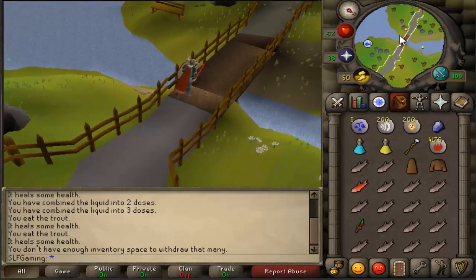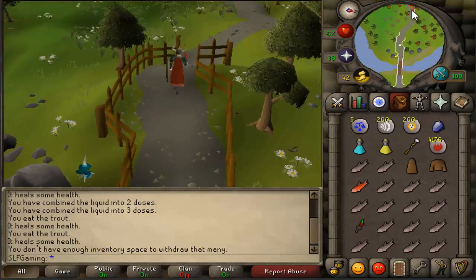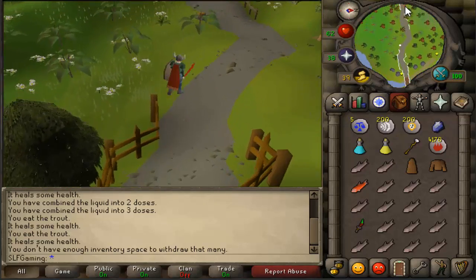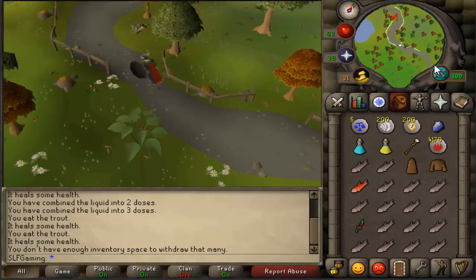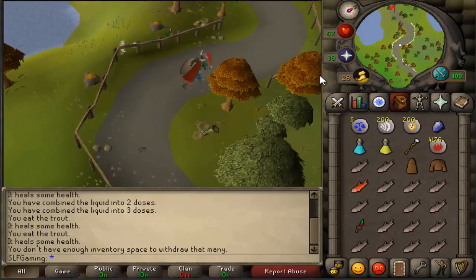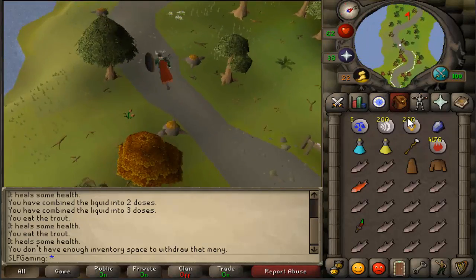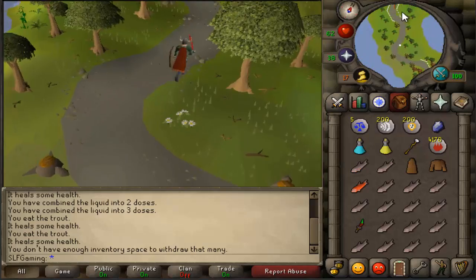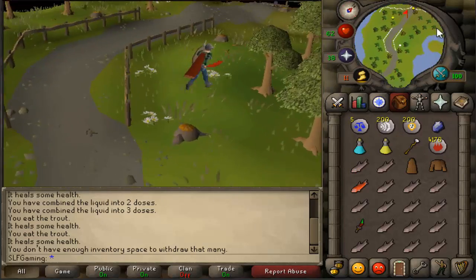You need at least 20 defense in order to kill them, to wield the shield. So if you're one defense, I don't believe you'll ever get these tasks. You have to be 20 defense and above, and you could use Protect from Melee. However, you cannot use any two-handed weapons such as a magic shortbow or a two-handed sword.